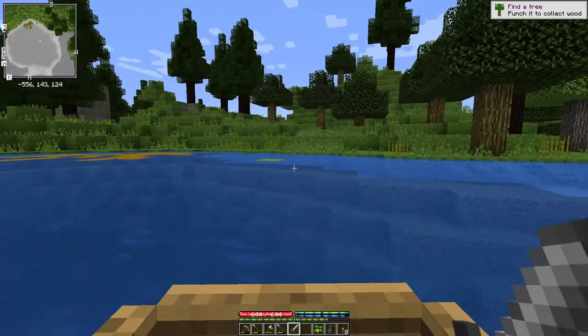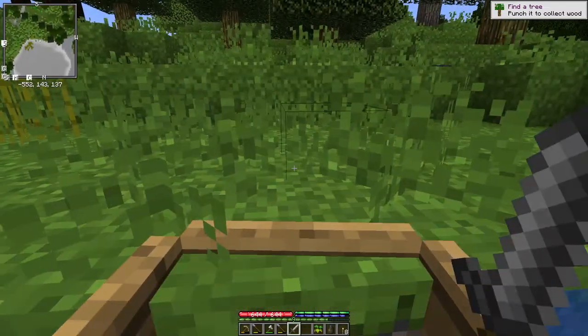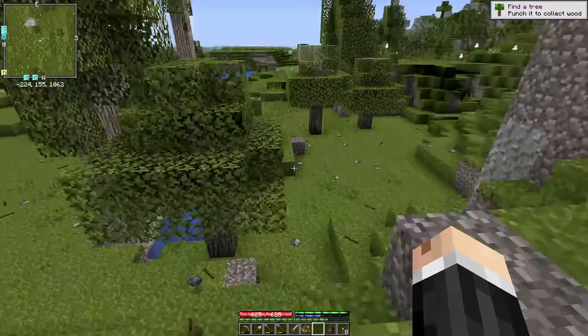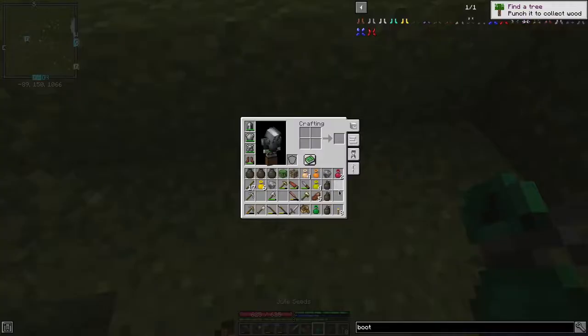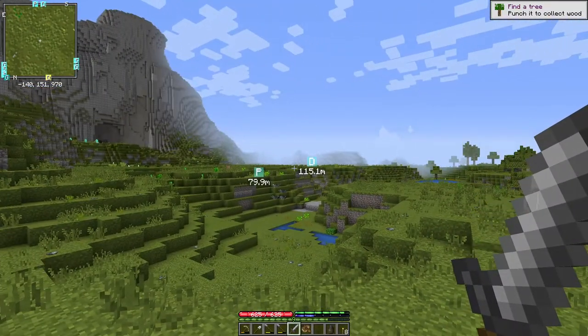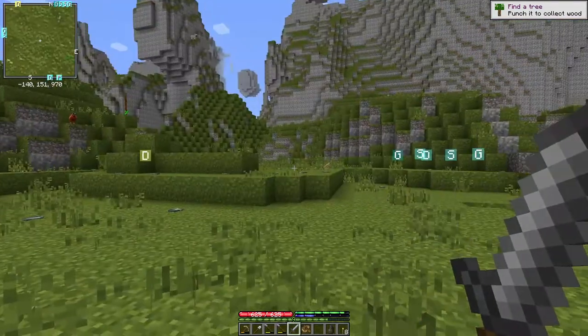Previously on TFC Season 3: I wanted to find jute. I spotted what looked like jute and decided I'd have a much better chance of harvesting the fiber if I just left the plants in situ to mature.